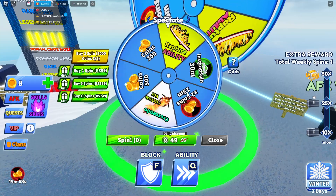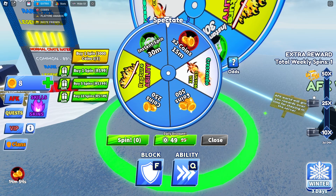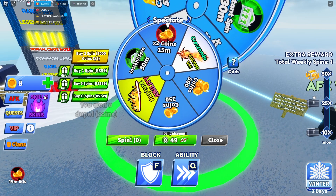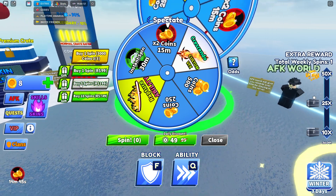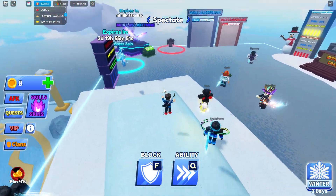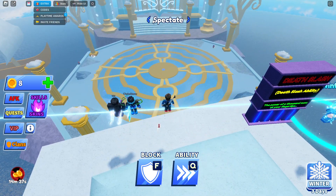I'll click Spin — let's see what we get. Come on, let's get something good. 2 times coins for 15 minutes — I will take it. That's actually really, really good. If I got this sword right here that would be insane, but I'll take the 15 minutes of 2x coins for sure. That means we can actually get more coins when we're playing this game, which is super sick.